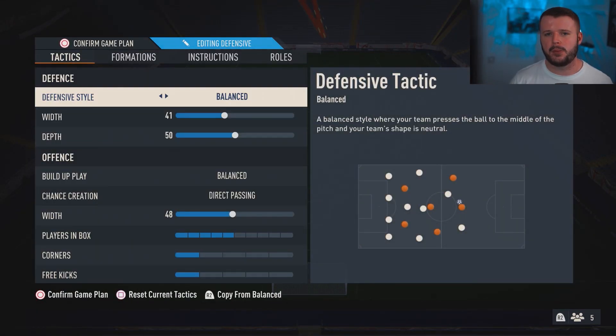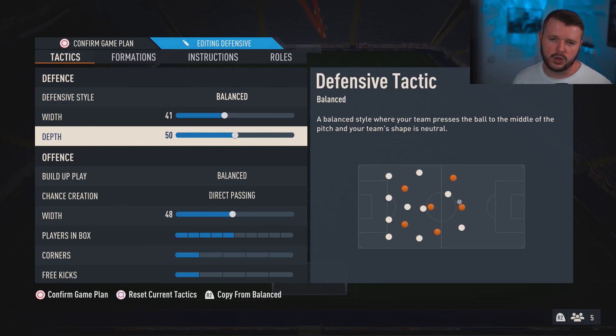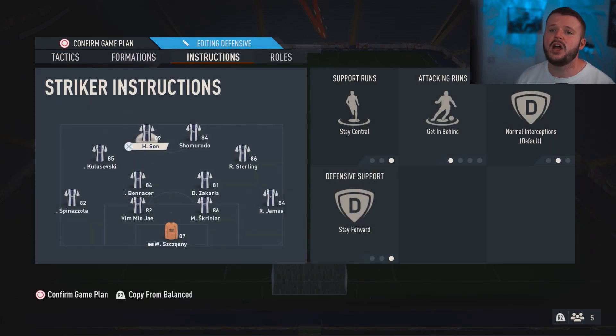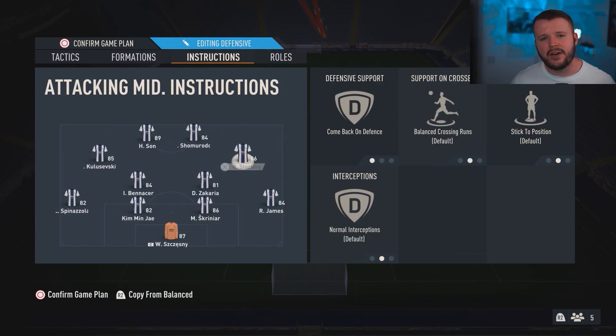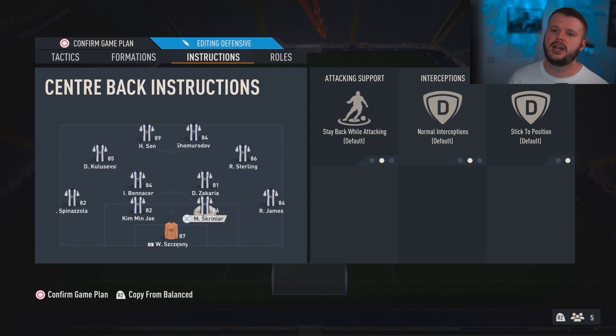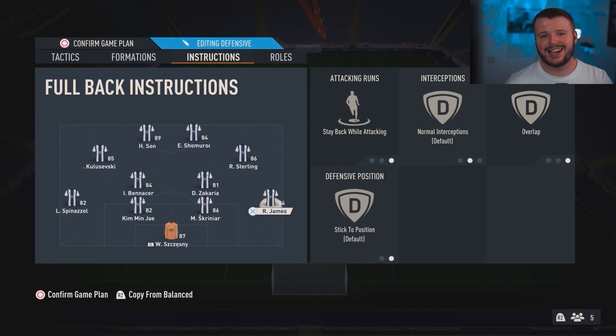We're going to play the 4-2-2-2, and the tactics are on screen. Direct passing has been one of my personal favorites, which we've been using in a lot of our tactics. The instructions: strikers on stay forward, getting behind, stay central. Left attacking mid and right attacking mid on comeback on defense. Zakaria: stay back, cover center. Bonassa on cover center. And then the fullbacks on stay back while attacking and overlap.